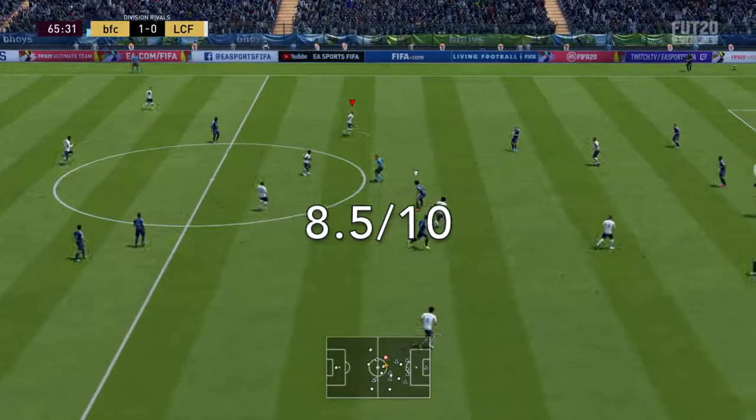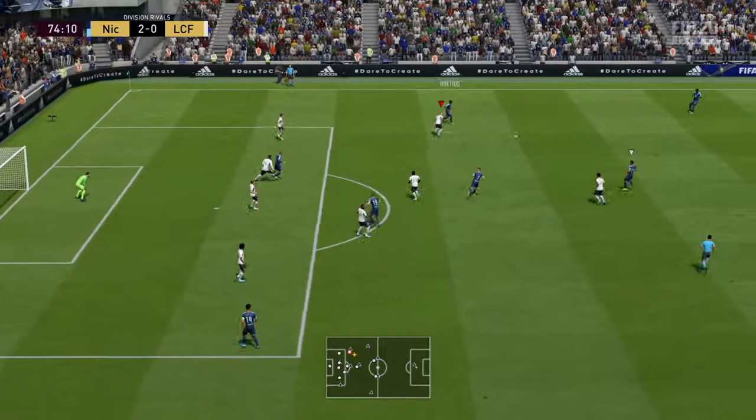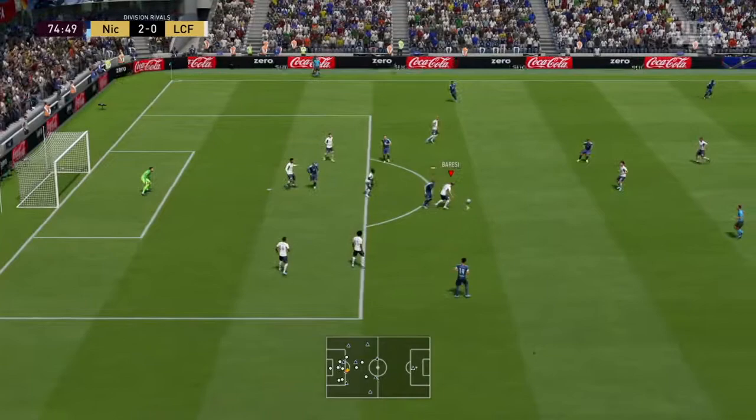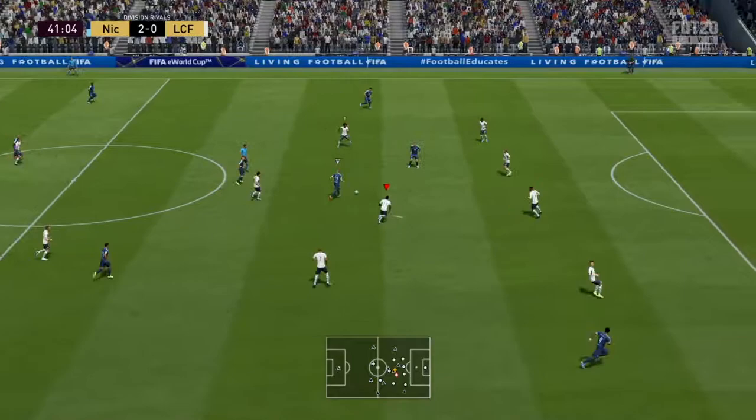So overall, I'm going to give this 93-rated Prime Icon Baresi an 8.5 out of 10. He makes up for a lot of his weaknesses in other ways, and although he isn't considered a fast centre-back, he's still managed to defend against some of the fastest players in the game. This card is close to being a complete defender, and if you pick him up, he'll make an impact in your defence. The only real question is how long will this card stay as one of the top defenders in this game? As people's teams continue to get better and faster, will his pace result in him becoming less usable over time, even though he can defend against the top speed players at this point?